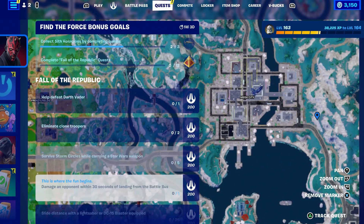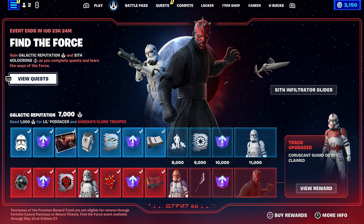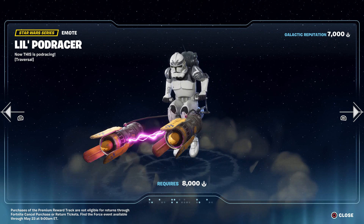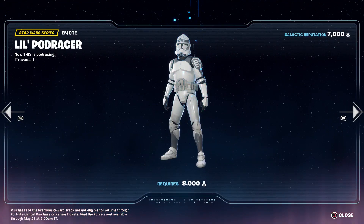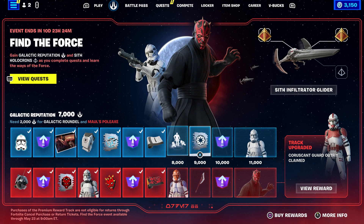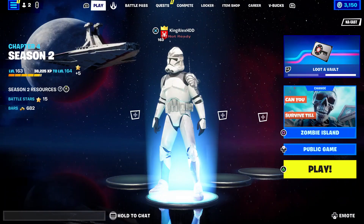To get all of these challenges done, you will basically unlock a skin today. You're going to get a lot of points — I think up to 9,000 points — and you're going to get all four things. It's not that hard at all, it's pretty simple.